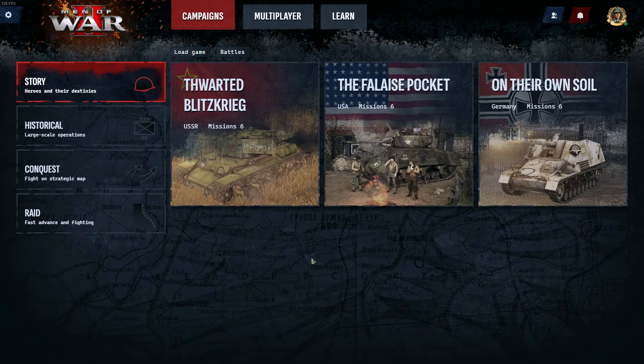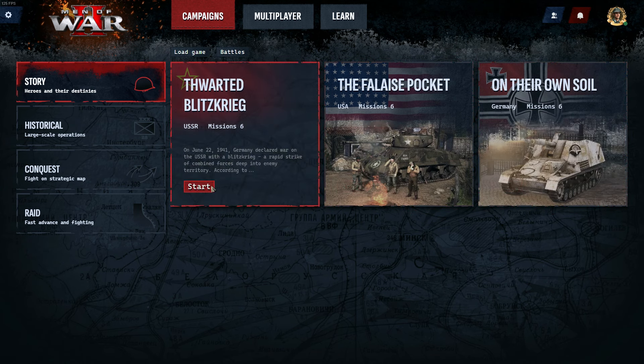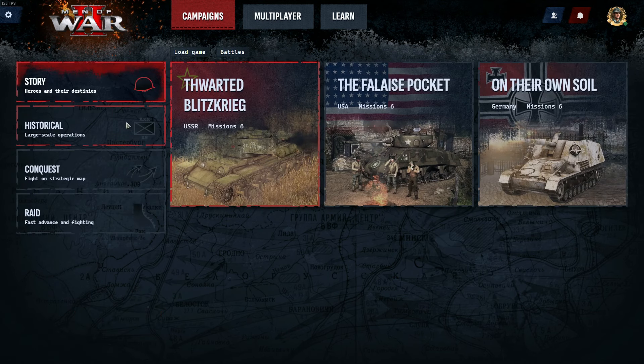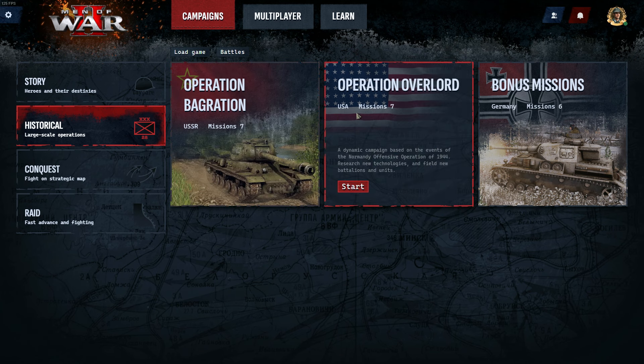The story campaign features six missions from the USSR, USA, and Germany, which are played in a linear fashion. Follow the footsteps of heroes and their destinies in this campaign mode. The historical campaign focuses on large-scale operations and features seven missions for both the USSR and the USA.